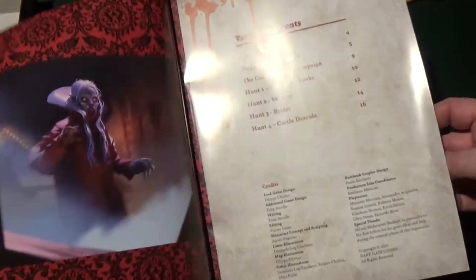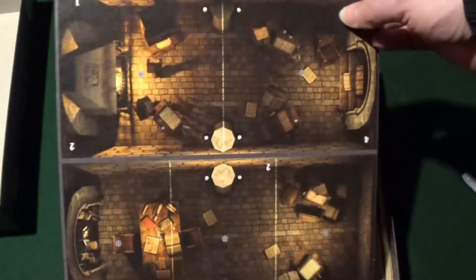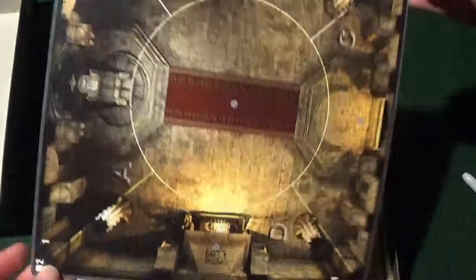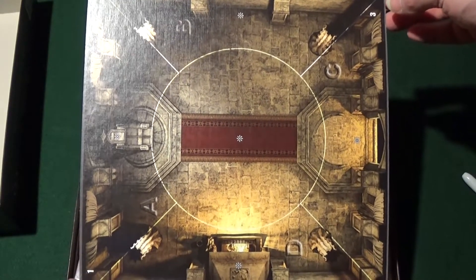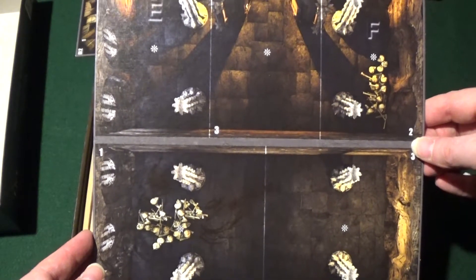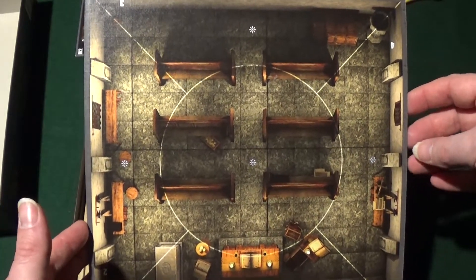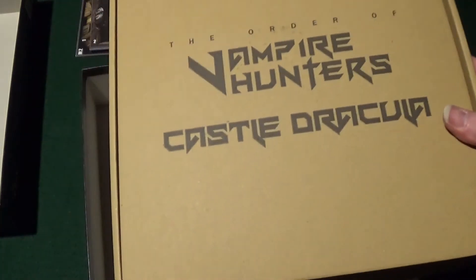You can mix it into other content, but the campaign itself is standalone. We have the boards — nice and detailed, nice thickness. Oh, that's good — that really is nice. That's one board. Let's turn this the right way so you can see what we're looking at, and then when we turn it over we have the chapel.